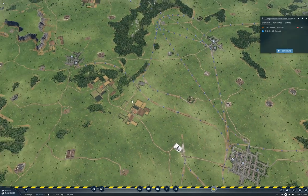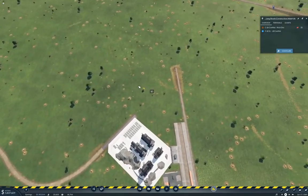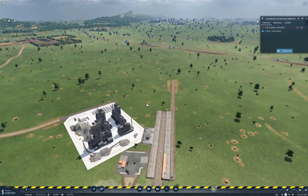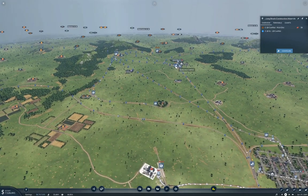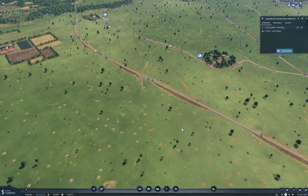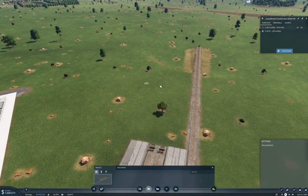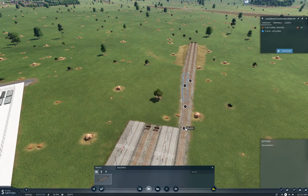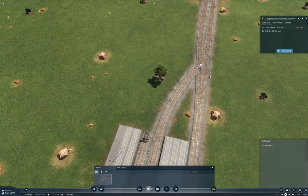It occurs to me that I could change this around to a through station and just bring the track in that way. I could. I'm not gonna. But I could. What do you want to do here? I want to... where am I going with it? I gotta get rid of the bulldozer. I'm going that way. I need to bend around over here. What I also need to do is double track it, because double tracks are cool. Not so much bow ties, but double tracks definitely are.